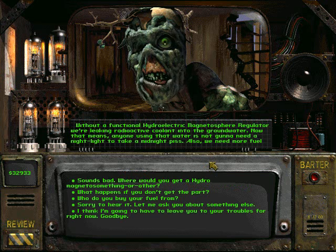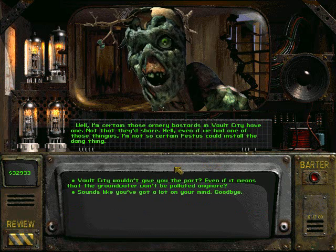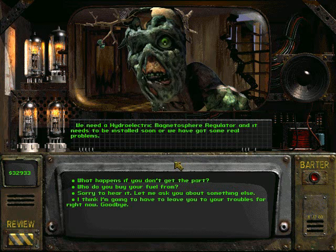Without a functional hydroelectric magnetosphere regulator, we are leaking radioactive coolant into the groundwater — meaning anyone using that water is not gonna need a nightlight to take a midnight piss. Also, we need more fuel because our power plant is not burning it very efficiently. Those ornery bastards in Vault City probably have one, not that they'd share. They'd only help us if they thought it was in their own best interest. They shoot ghouls on sight, which makes conversation a bit tricky. We need that regulator installed soon or we've got real problems.